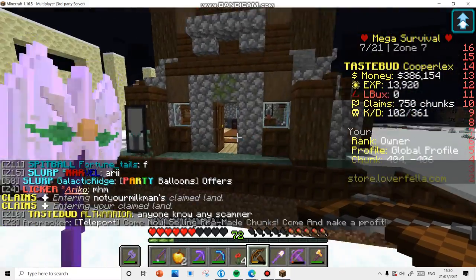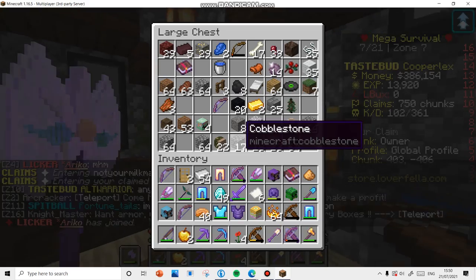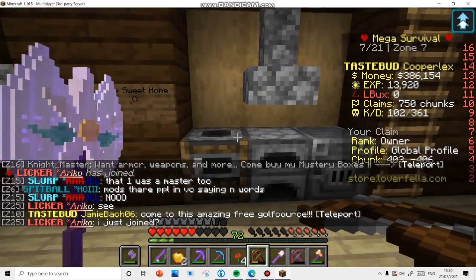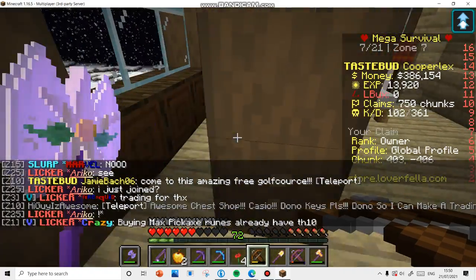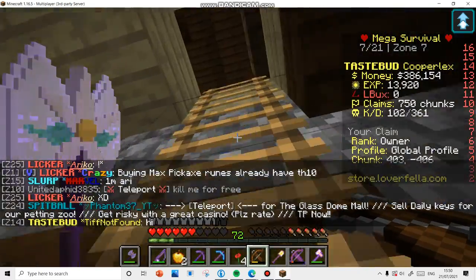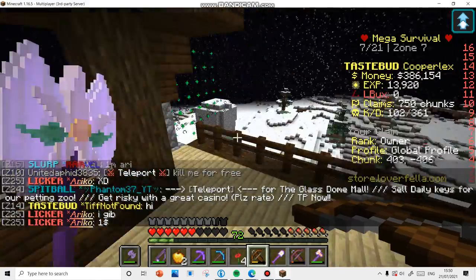Let's do a quick house tour. This is the main entrance where we are. We go up here to the second level — this is the bedroom where we've got all the stuff. There is some repairing to do today, but that's fine. And this is the third floor.